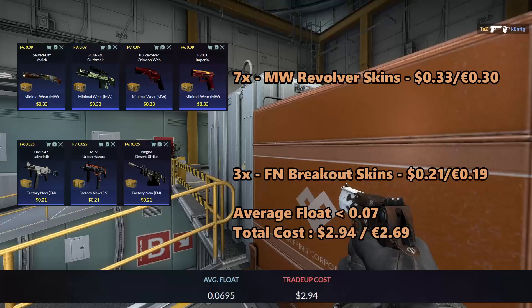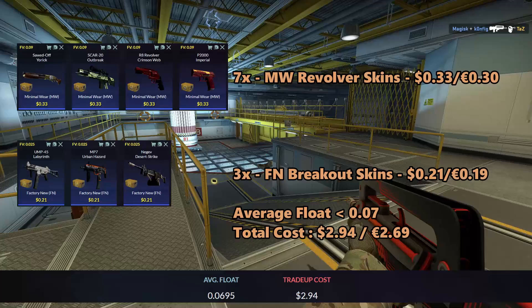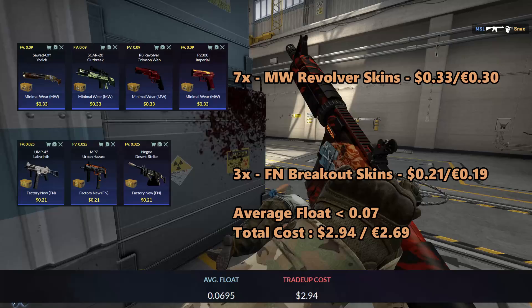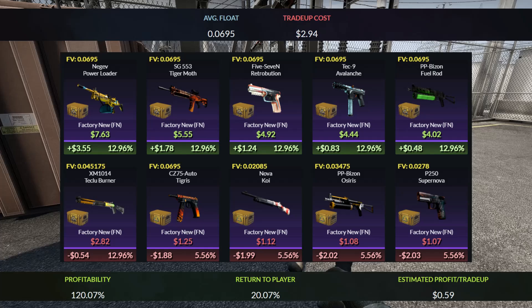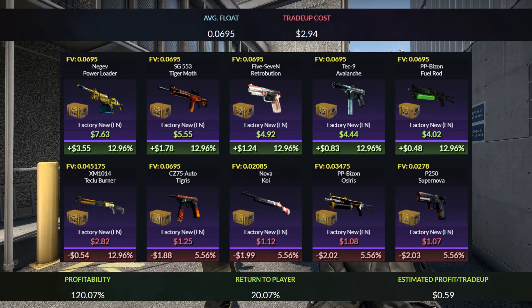The average float for this trade-up must be less than 0.37 to get all factory new outcomes. To achieve this, I recommend using minimal wear revolver skins with floats less than 0.09 and factory new breakout skins with floats less than 0.025. The total cost of the trade-up will add up to $2.94 or €2.69. All of the revolver skins except the XM Teclo Burner will be a good profit. The rest of the breakout skins will give you a $2 loss, but you will only get them around 5.5% of the time, so that won't really matter. The return of the trade-up will add up to 20.07% and you will get $0.59 each time you do this trade-up.